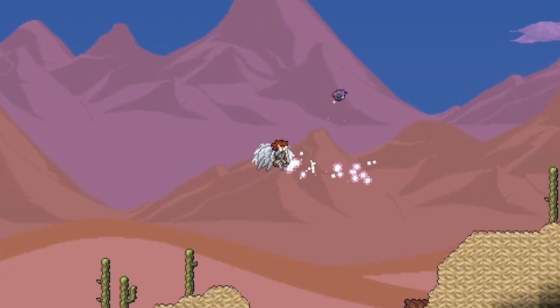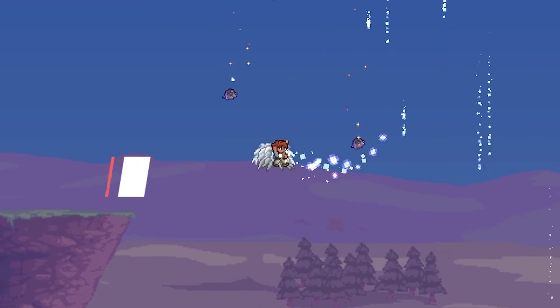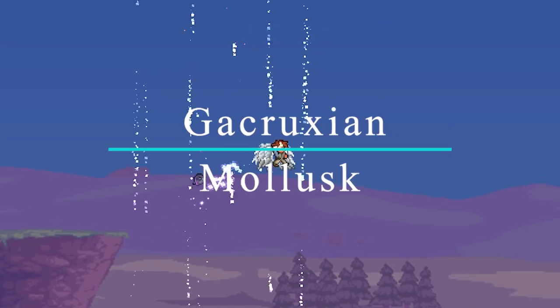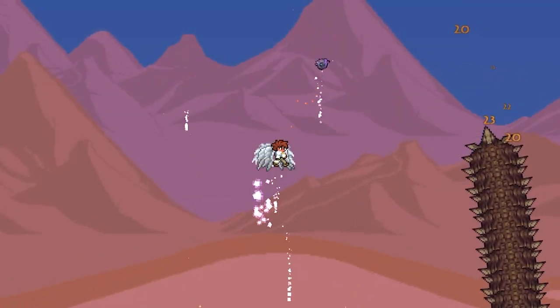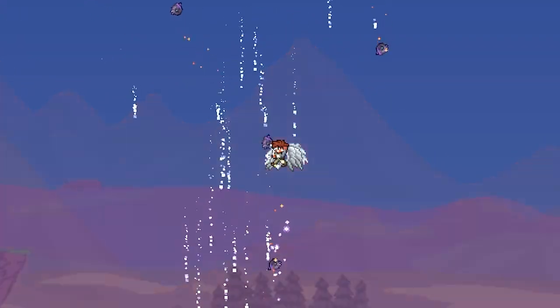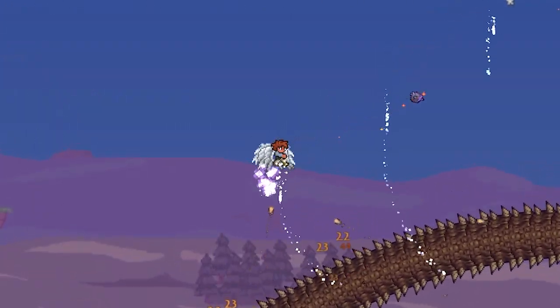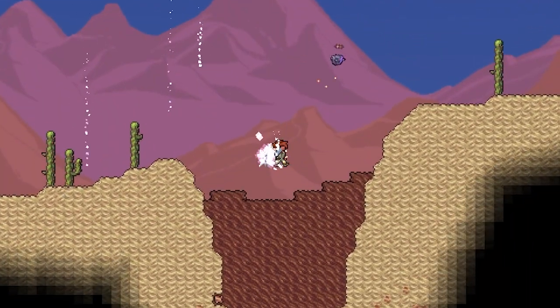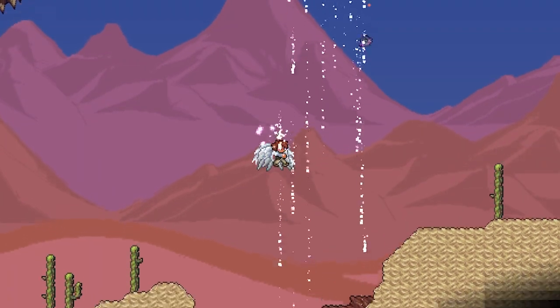The next item is something that's quite hard to pronounce, but it is this mollus weapon, and it's a rogue weapon that can be fished up within the astral infection. When used, it throws a snail that drops sparks from it as it travels. This weapon is really good for defeating worm-type bosses or anything that's a really big boss, because if you throw it in a straight line,